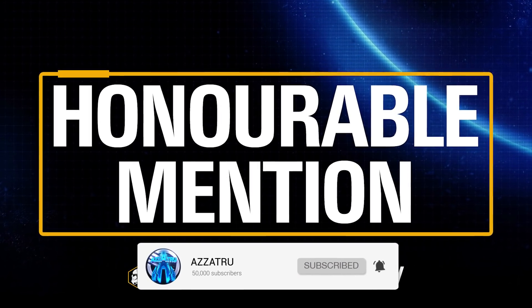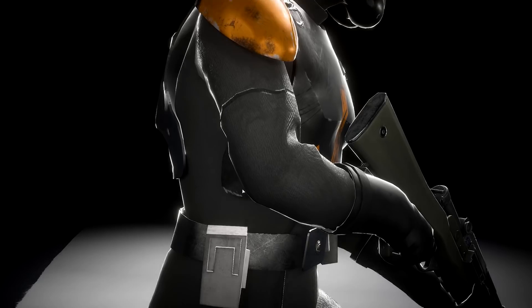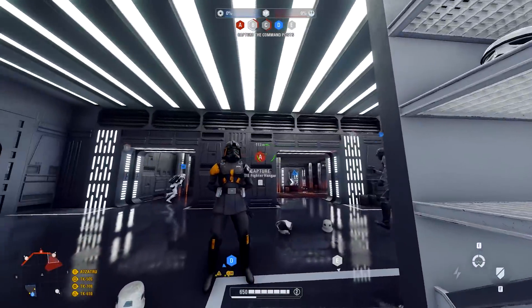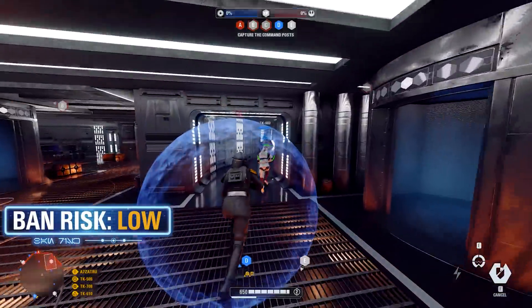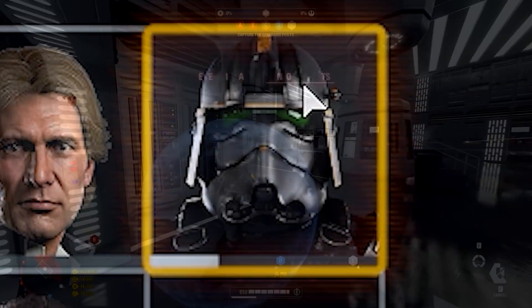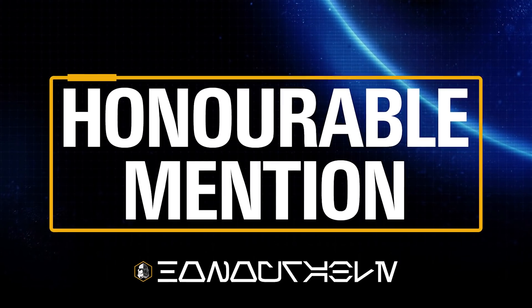The first honorable mention is the Imperial Commander Cody mod from Mank Demery and Honid. This mod is a completely custom design based on what an Imperial Commander Cody could look like. It replaces Iden Versio so you can play on the Imperial side in instant action and online. It's got a really awesome custom model — I love the helmet — and it also includes a custom portrait image for the collection and respawn menus.